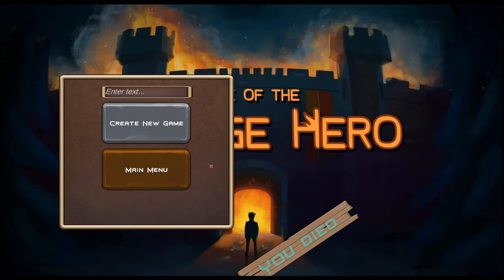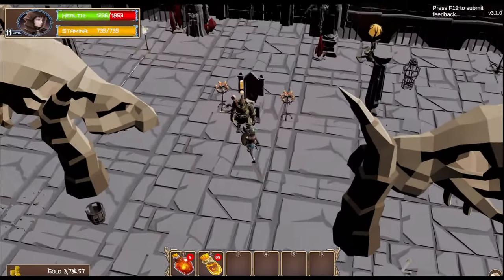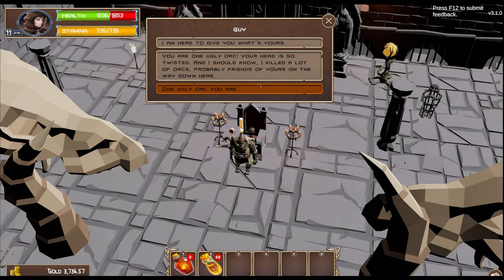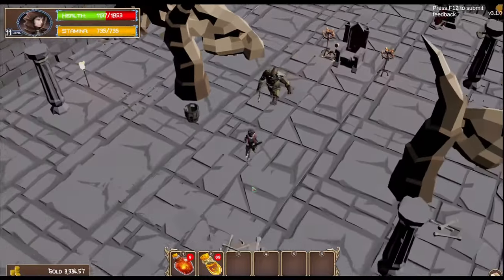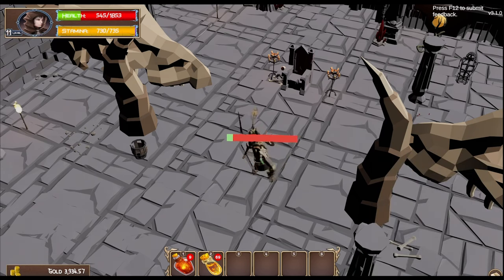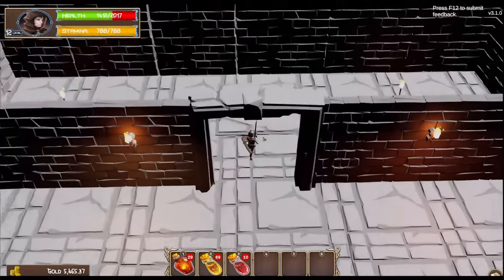If I had not gone this way, I would not have gotten a quest to kill the cook. I'm curious if I had already killed the cook whether the quest would complete. Is this guy the orc boss? He's all by himself — Orc King. Hello mortal. You're an ugly orc. His axe needs blood — he rushes towards me in a fury. He doesn't move very fast, but he hits like a truck. I hit harder. Always quicksave.